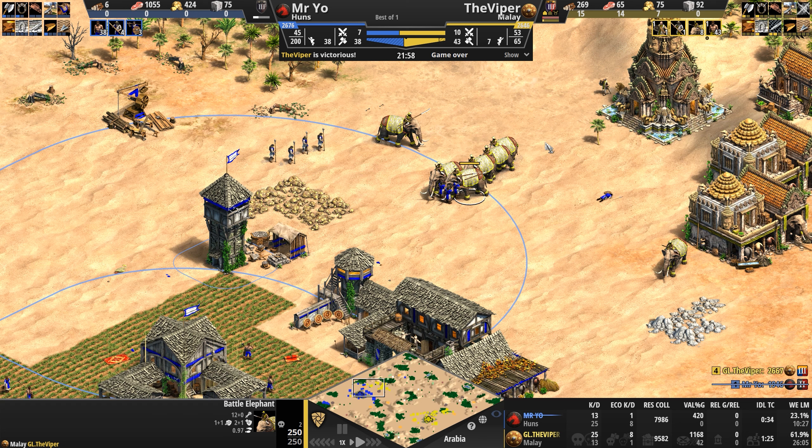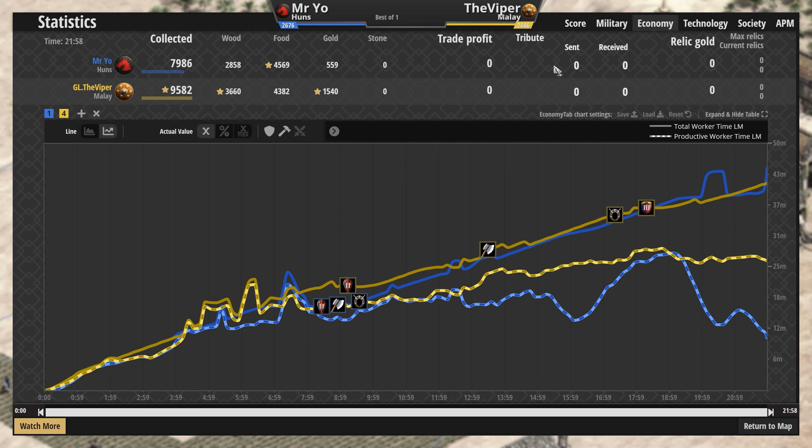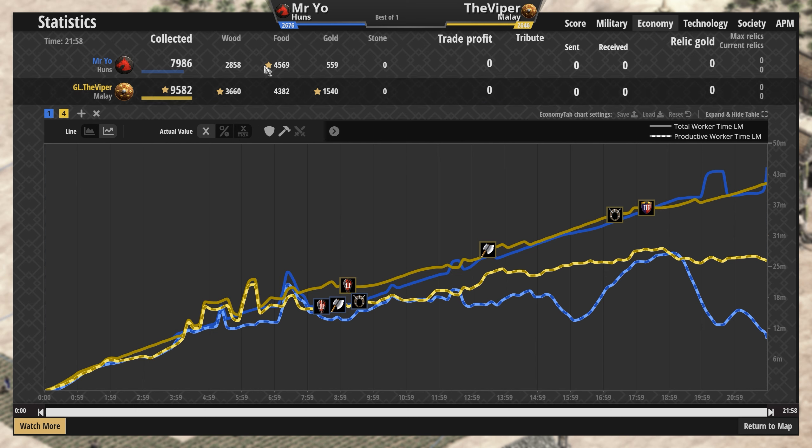Nine skirmishers to nine elephants — we know who wins this battle. Peak APM: the Viper going furious with over 200 APM, Mr. Yo also in a high-action stretch. Resources look pretty evenly distributed overall, but the Malay economy is about just under 20% bigger for the yellow Malay. He's got a bit more wood, a thousand more gold. Relics — nobody's gotten any. Food is identical, stone nobody's bothered with, and conversions are zero.